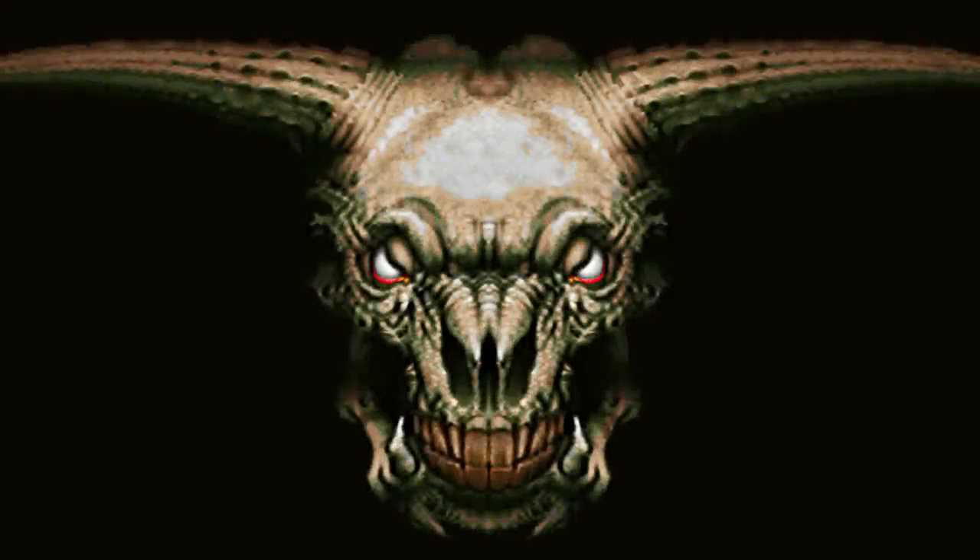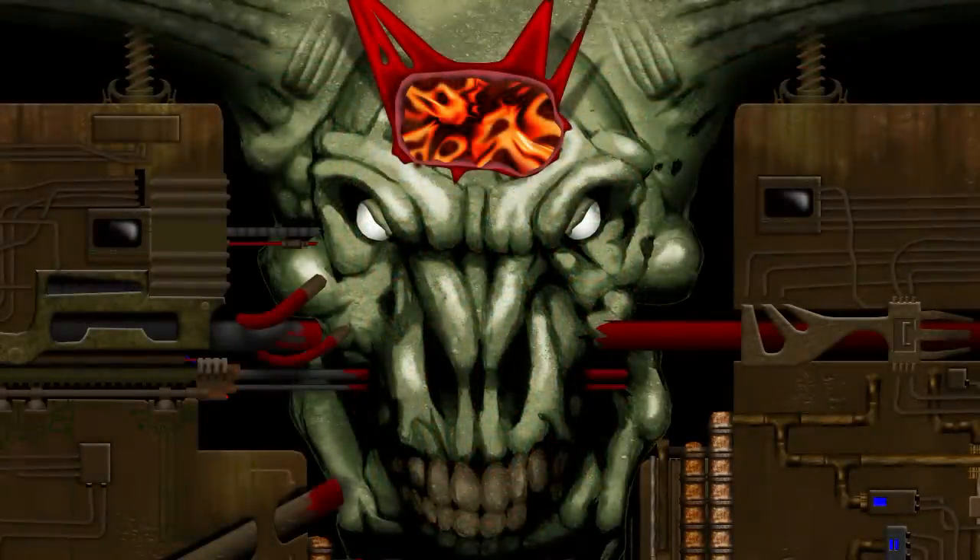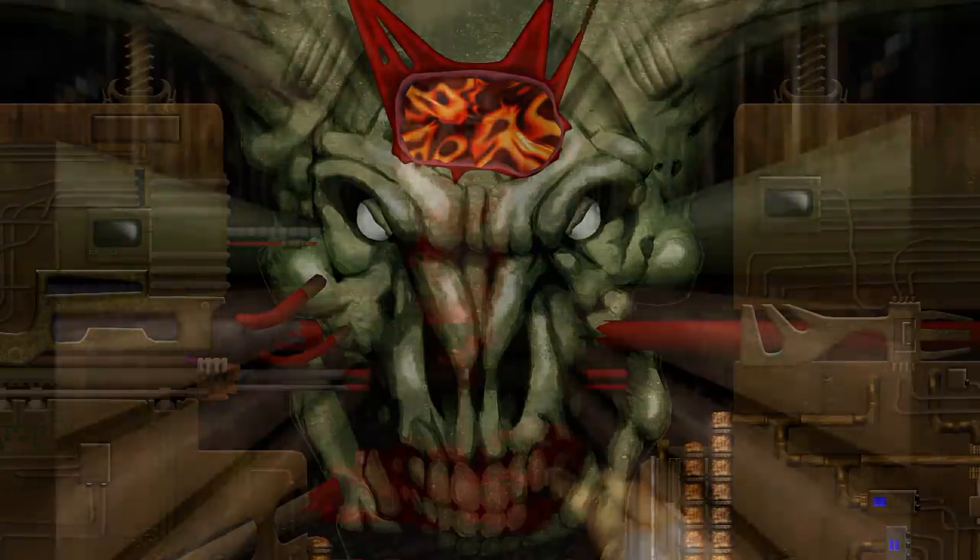The Icon of Sin was the most mysterious boss in the Doom franchise, showing up in the final stage of Doom 2. It appeared as a goat-like biomechanical head on a wall with an exposed brain. This final boss did not count as an enemy because it was just a wall texture. It would summon endless enemies to attack the player. The actual target was John Romero's head hidden behind its brain, placed there as an easter egg.